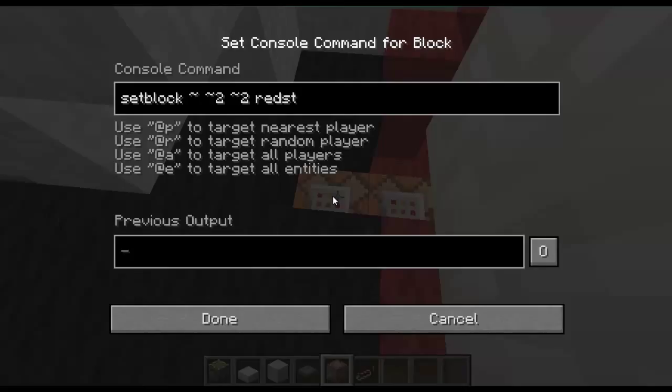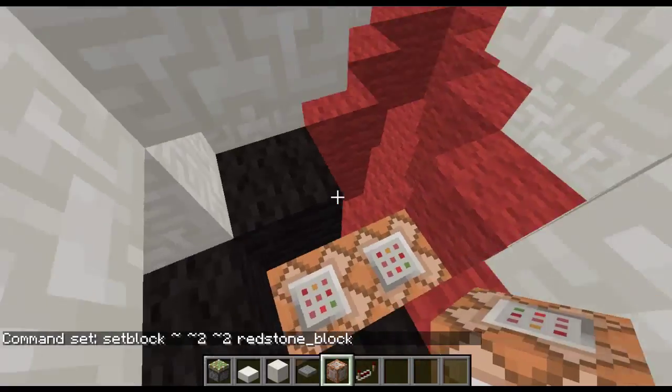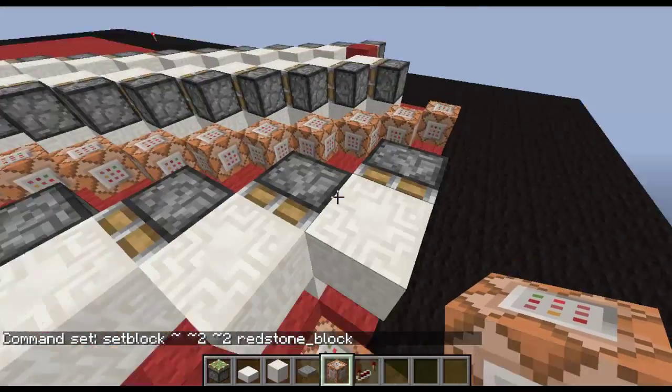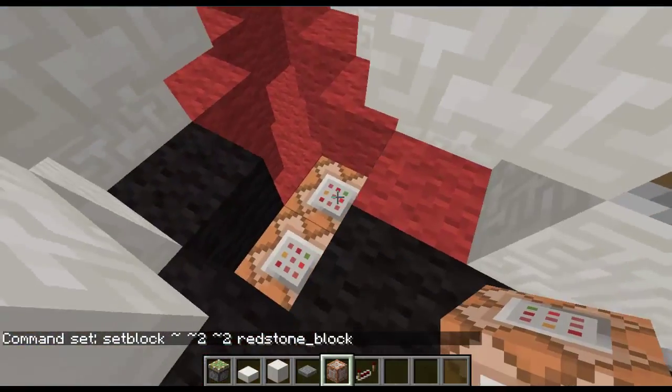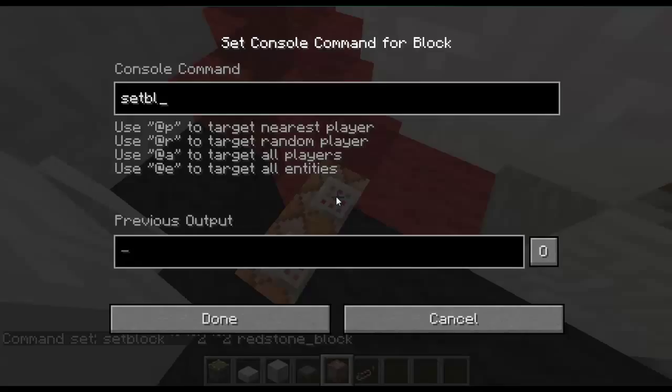We're going to use setblock — set block two up, two in the positive Z — and put a redstone_block there. Now this one we want to place in that direction, so it will be two up and two across in the positive X. So it's setblock two, two up, with a redstone_block.